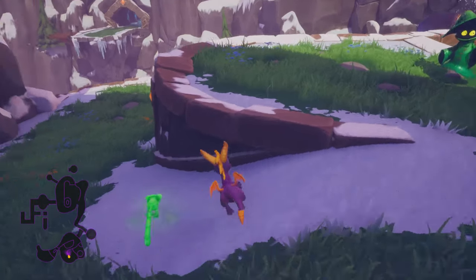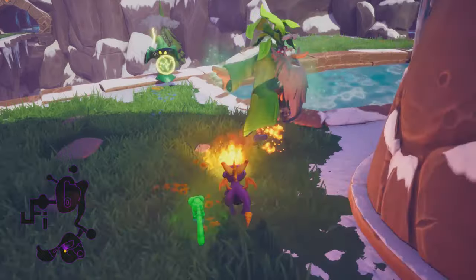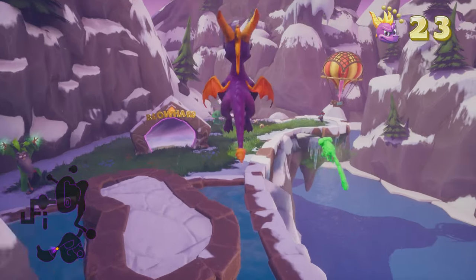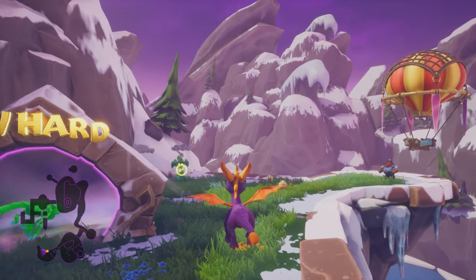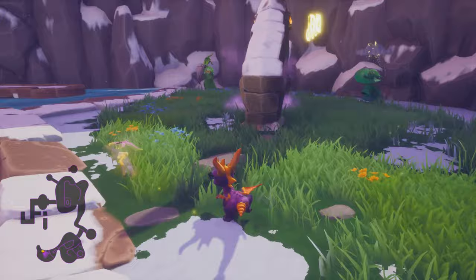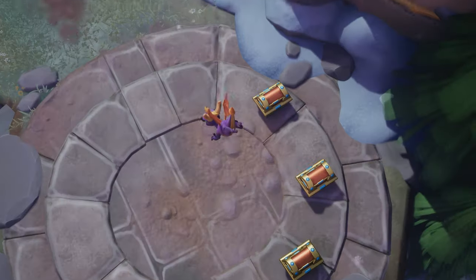What is up, welcome back to more Let's Play Spyro the Dragon. In the last episode we finished up everything in Wizard's Peak, and in this episode we are going to be going into the boss level. But first let me heal really quickly because I have like no health. There we go, now we can head on into Blowhard.